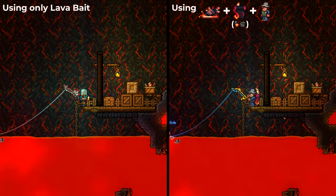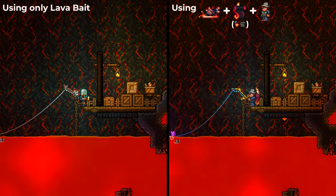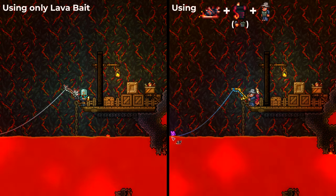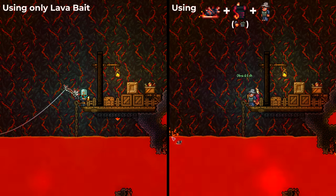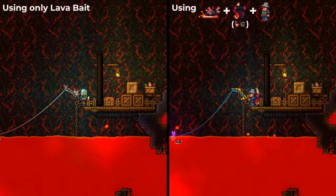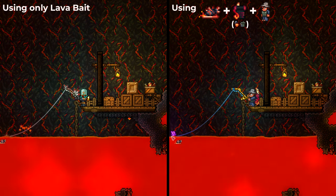Lava fishing can be a time-consuming process, so to speed up your catches, it's advisable to use at least two out of the three items required for lava fishing. By doing that, your catch rate will be almost doubled. And with a full set of fishing accessories, lava fishing becomes a walk in the park.